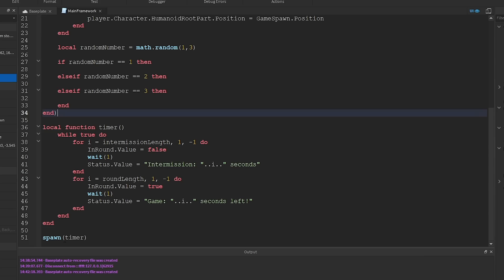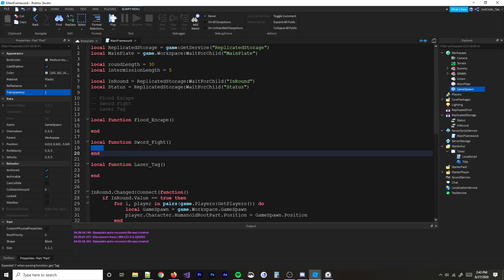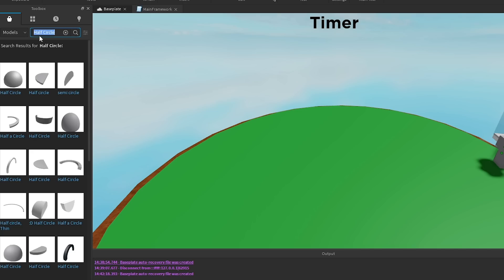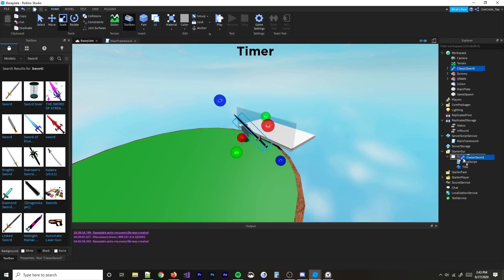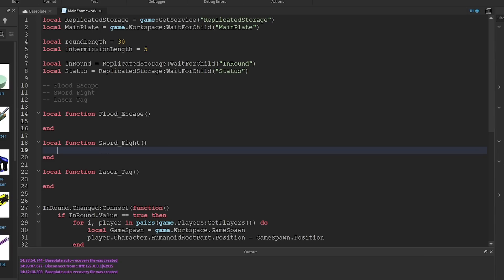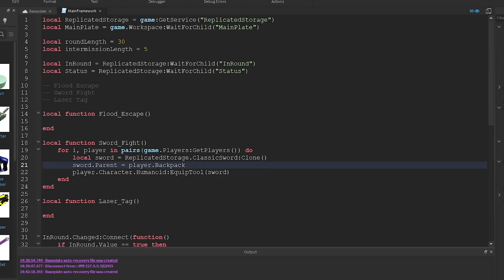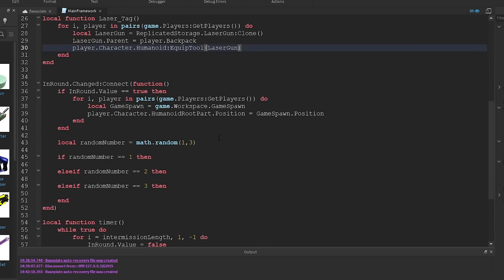Since we only have 30 minutes, we'll use free models — the default Roblox sword. Everyone uses it, it's a popular sword. I'll put that in Replicated Storage, then grab a laser gun as well. For the sword fight and laser tag mini-games, the logic is simple: clone the tool from Replicated Storage, put it in the player's backpack, and equip it so they have it right in their hands. Those two are actually already working — pretty simple.